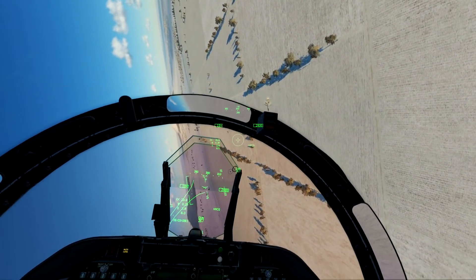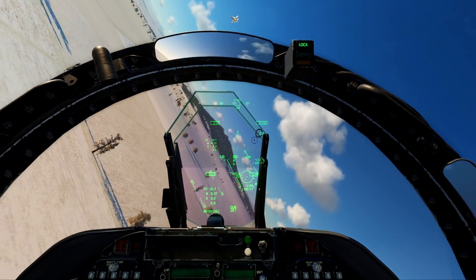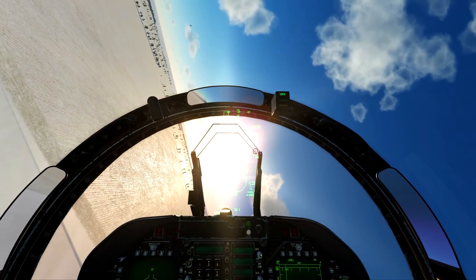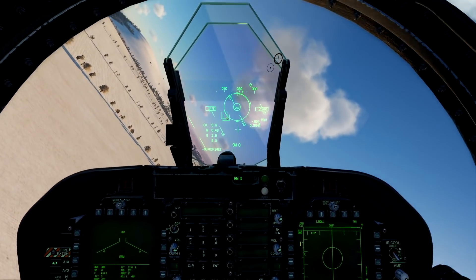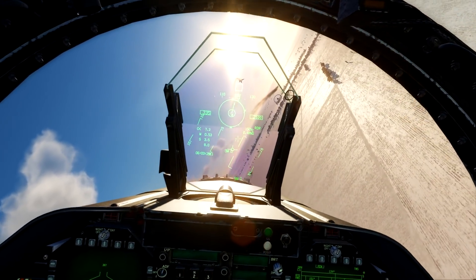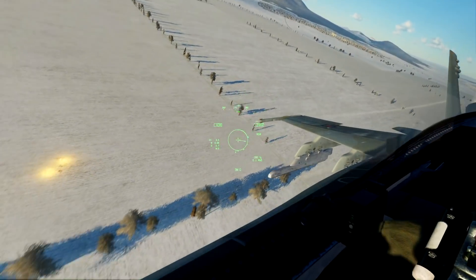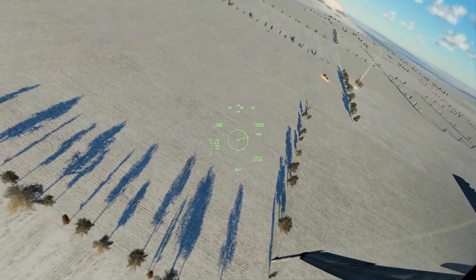If I fire a Sidewinder and he pulls throttle for a second and flares, that's a different story. Here I've gotten behind him — he's actually extending away from me, which is a pretty big mistake. I'll Fox-2 here, but the sun's there so it might get a little hairy. And splash 1 — I really didn't think that was going to hit him because the sun was right there. Well done, good fight to Master J.